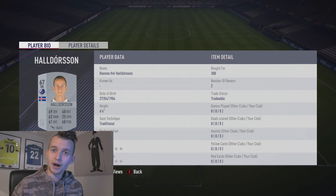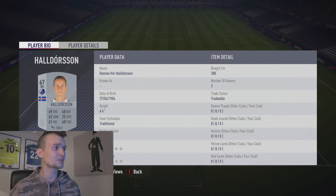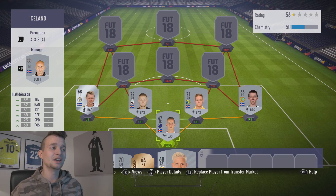Damn, Iceland is looking fine. I'm going to kick this off by showing you our brilliant goalkeeper Hannes Thor Haldoson — 6.4 feet tall, 69 diving, 62 handling, 61 kicking, 68 reflex, 68 positioning with 25 speed.